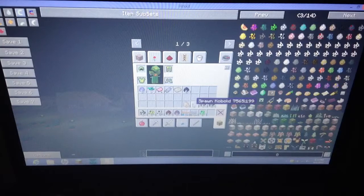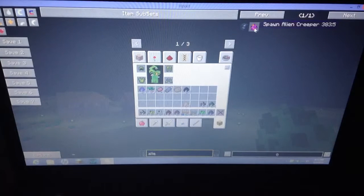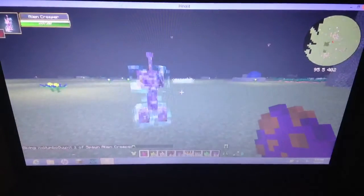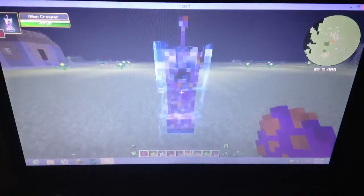Creepers — yeah, there are alien creepers. Let me search one up. There's an alien creeper. I'm not sure where to find them, but they're like supercharged purple and orange and yellow creepers, with a little antenna-looking thing on their head. I think they're pretty cool.